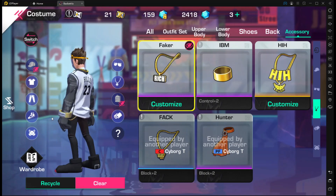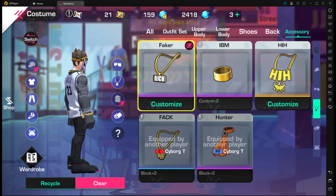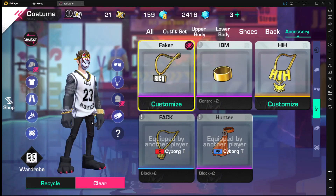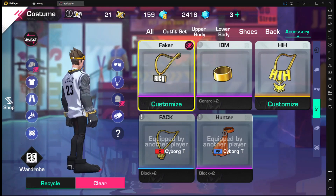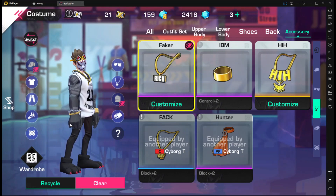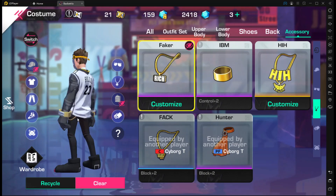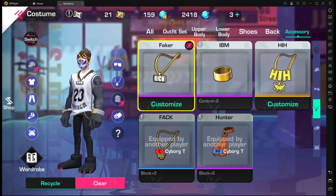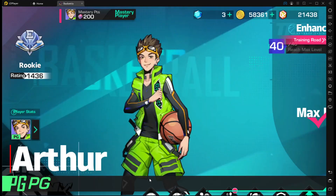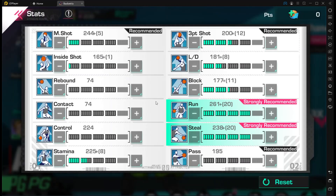Pretty much a little drippy fit. I wish the arms were this muscular on the clothing fit, but it makes the pants pop when it comes to the outfit set. The pants go with the hands because the hands have some gold and silver on there, and it goes with that little key chain on the pants. A little slight drippy fit — hope y'all enjoyed the video. Let me show y'all the stats before I end the video.